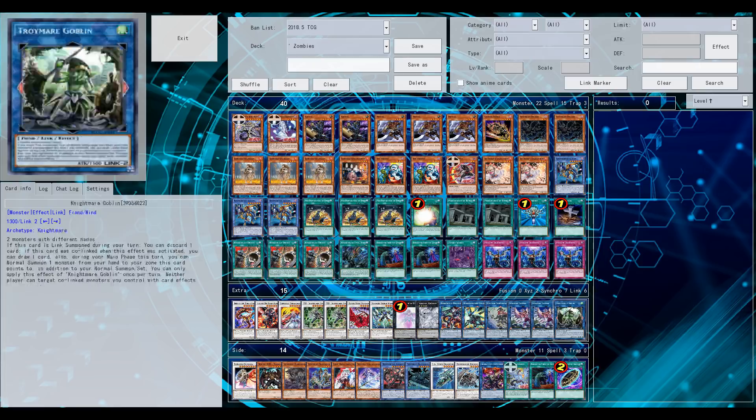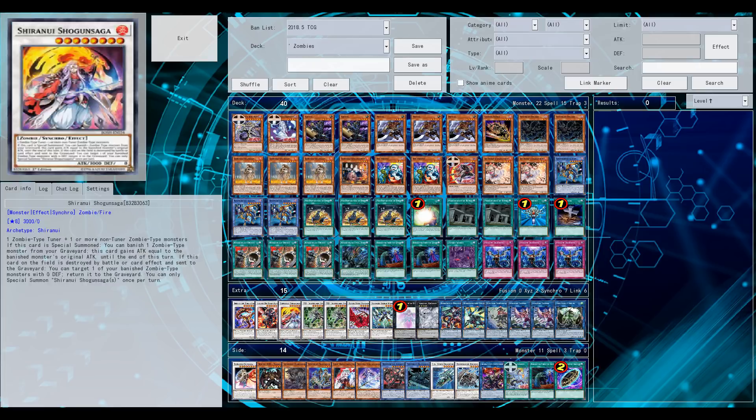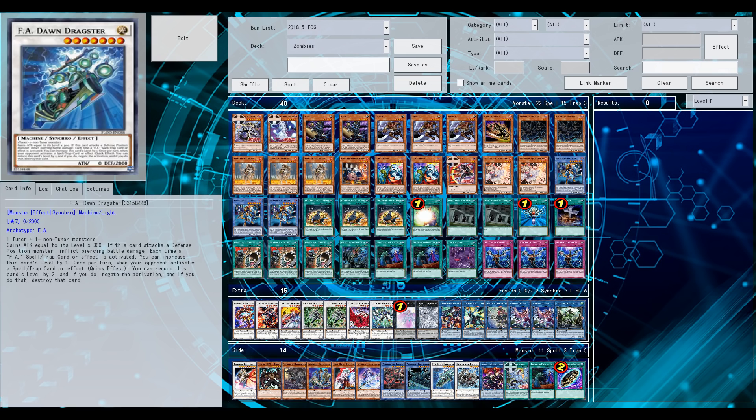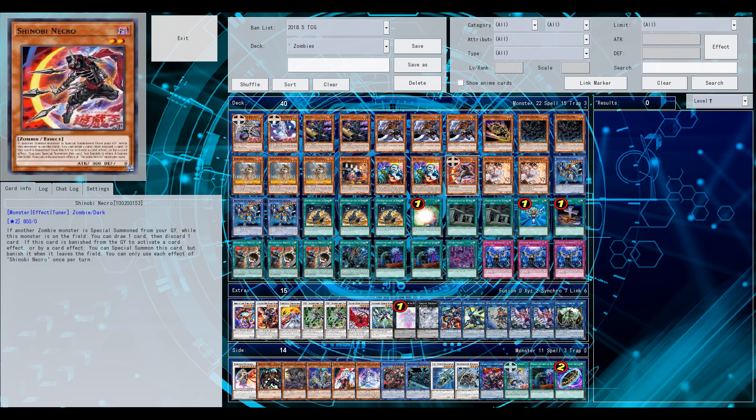Necro Shinobi — on first sight when I saw the effect, it doesn't really look that great, but then it struck me: there are a couple of things I definitely like about this card, as you'll see during the replay. 40 cards in the main deck — I've made some changes compared to my previous build a couple of weeks ago, pretty much upgrading the deck and cutting it down to 40 cards, dropping a couple of quote-on-quote dead Vendred cards from the main deck.